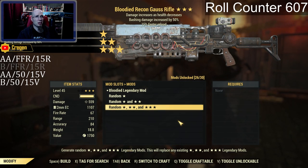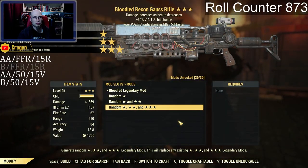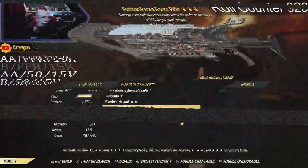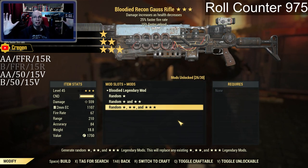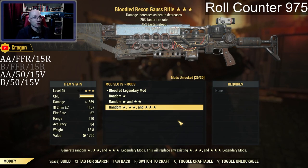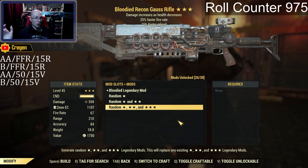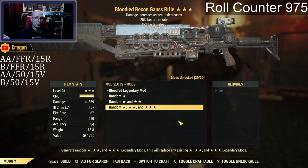Here we've got bloodied with 15% faster reload, but with bashing — which is just absolutely the worst. It's a VATS hit chance instead of VATS crit, so no. 975 rolls and we actually got the legit god roll finally! I was about to give up at about a thousand. Bloodied, 25% faster fire rate, 15% faster reload. Let's get that up on the board. 975 rolls — so let's put these to the test and see how they do over at West Tech.